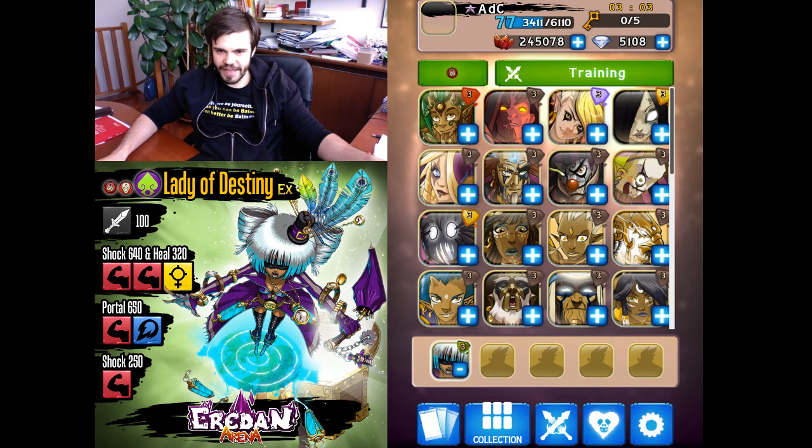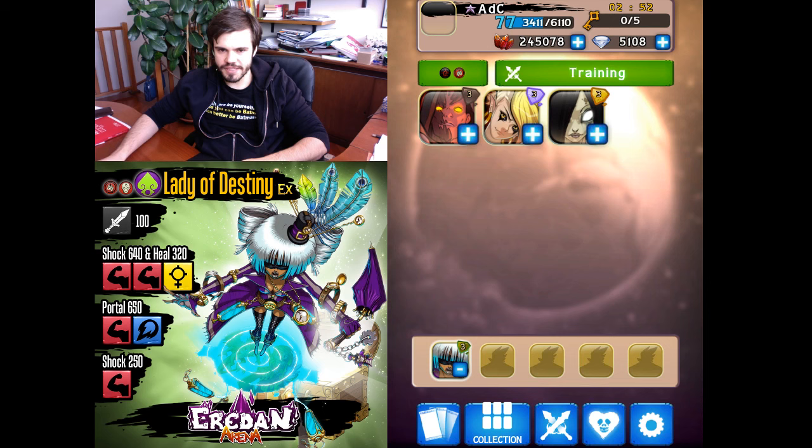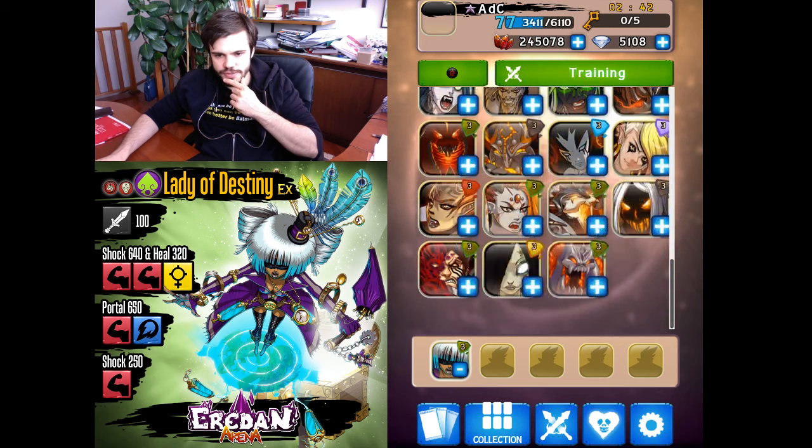Let's continue playing with Lady of Destiny with yet another team. Thorns are good for her, so we'll try a different kind of thorns — Nihance thorns. Nihance are underused right now, but maybe we can do something.